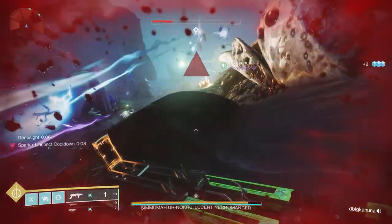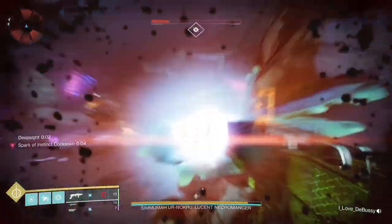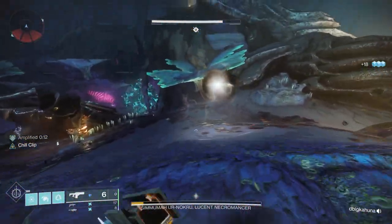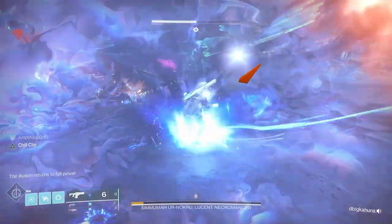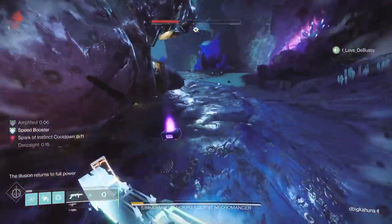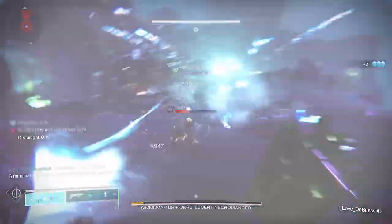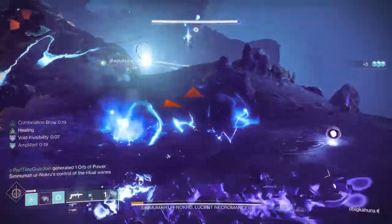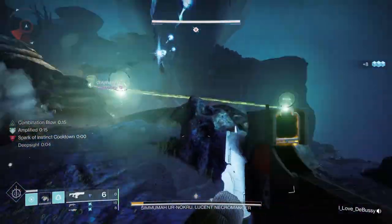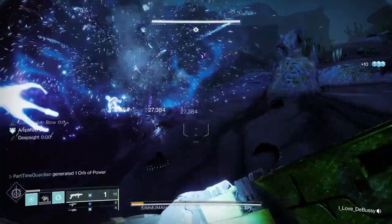It's really important to remember the symbol you're supposed to take, because if you put the wrong one in, you'll die and have to do it over again. During this time, the ad clear person is killing ads, and when the runners get close, they get deep sight so the runners can place the buffs in the orbs that correspond to the symbol. In each of the symbol areas where you connected the three parts of the triangle, there'll be a little deposit area — similar to King's Fall — where you just put your buff in, and as long as it's the correct one, you'll complete that portion of the triangle.